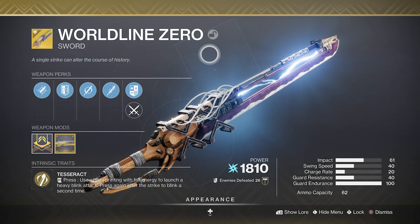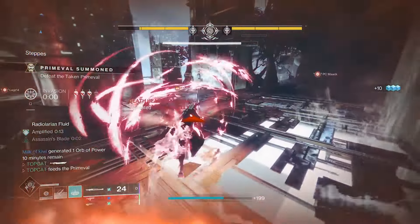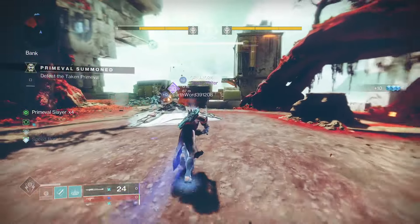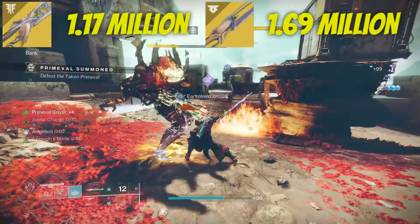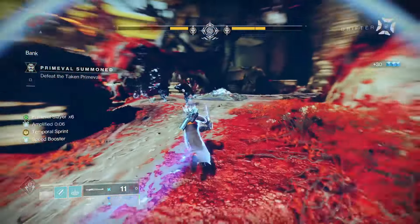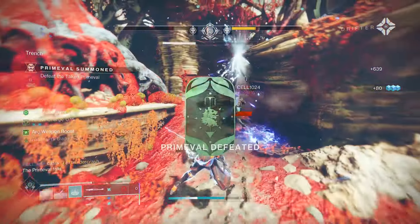The Worldline Zero is even more mobile a weapon, as we do need to sprint in order to activate the Tesseract Blink Slice. However, this has done significantly better in damage output, doing 1.69 million. This got reworked recently, so now you can do a second attack immediately after the first. Whilst this won't be used in Crota, there are still multiple activities that you can bust this mama out.